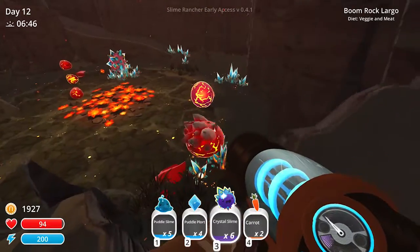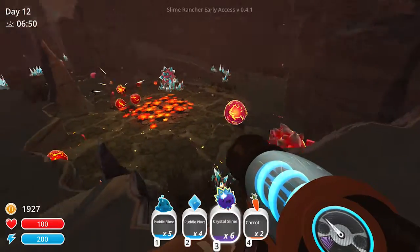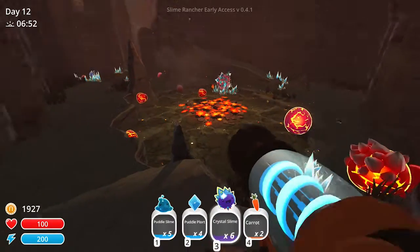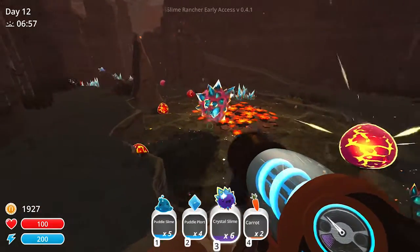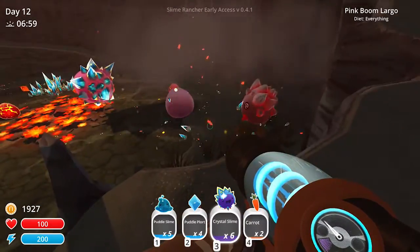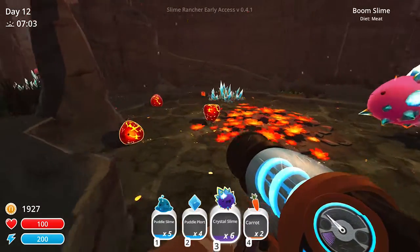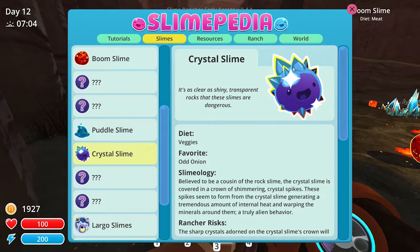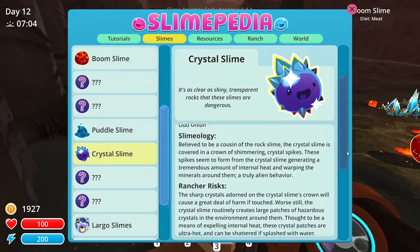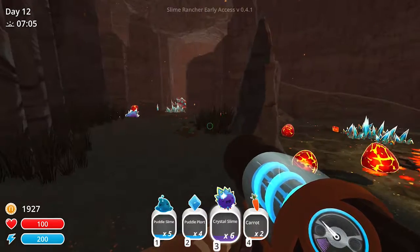Welcome back to some more Slime Rancher! In the last episode we made the exciting discovery of my career - the crystal slime! It's so awesome. It's this little guy on the bottom in my third slot. Here's the art, a little close-up, and I'm gonna do a tiny pan there in case you haven't seen the last episode where I read that.